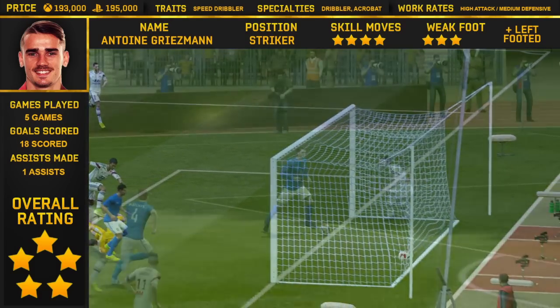And look at that finish — he doesn't have the long shot trait, and in fact his long shots are only at 75, but that was a magnificent strike from distance. Looking at his actual in-game stats, some of the most important things for me when looking for a striker are positioning, finishing, dribbling, reactions, balance, and agility — and he has those in abundance, with the exception of balance which is 72. His positioning at 92 is absolutely key to why he felt so good, because he is always in the right position, always gets into open space, busts his gut to get into the box. As you can see, I scored 18 goals with him in five games in seasons — the sort of numbers I was putting up with Messi, Ronaldo, Bale, and Robben — which suggests he's on a par with those guys.